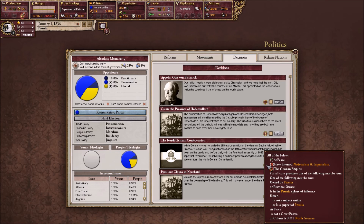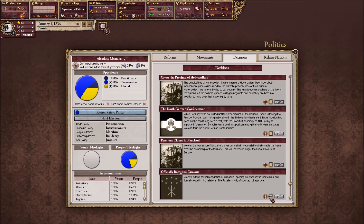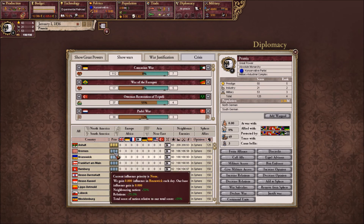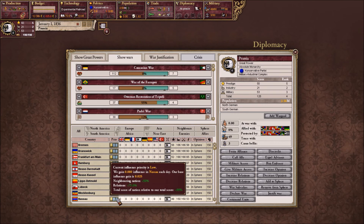One of the following must be true — wait, the German Empire? I'm assuming they mean just North German lands, which would make sense. The sphere of influence — we need to make sure everyone in our sphere is protected from outsiders, because we can't lose any of them. It is crucial that we do not lose any of them.